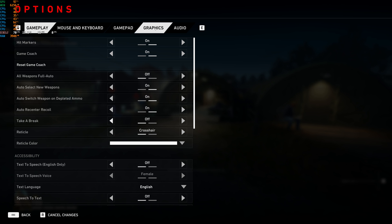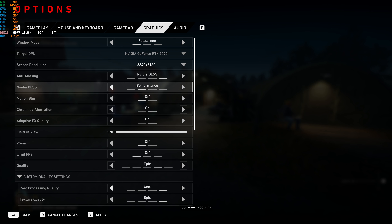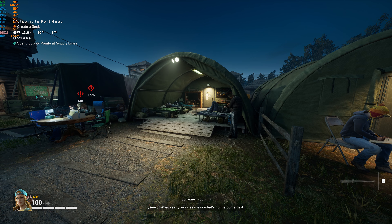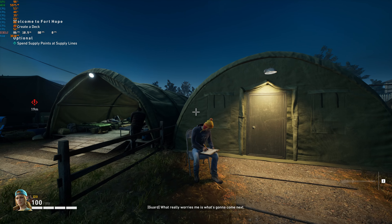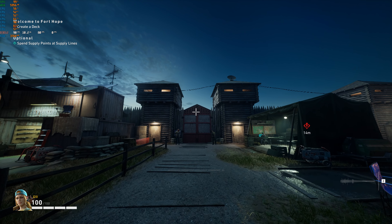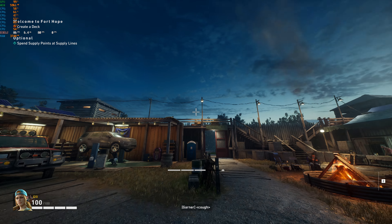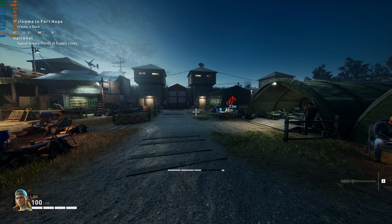I'll probably stay on quality myself and maybe lower some actual graphics settings down to high. Here's ultra performance — you can really see in these little lines and boards that there's a loss of sharpness. If you're watching on a 1080p screen maybe you can't see it, but look at the power lines in motion — you can probably see that one. I'm going to dub ultra performance an 'ultra last resort.' Were the power lines that bad on performance mode, or is it just ultra performance? Yuck.